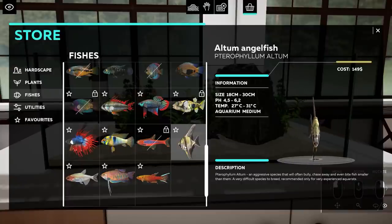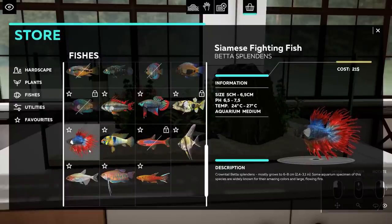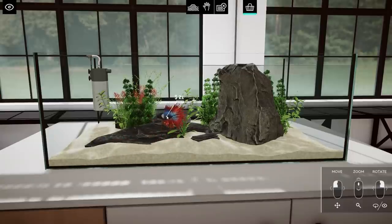An aggressive species that will often bully, chase away, and even bite fish smaller than them. A very difficult species to breed. Oh, you can even breed in this game — that would be so cool. It requires a very experienced aquarist. But you are beautiful — you are the Siamese fighting fish.